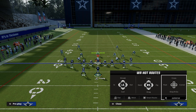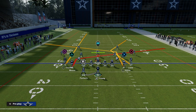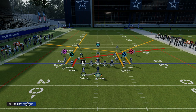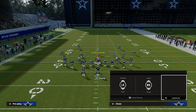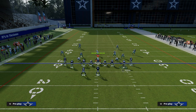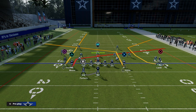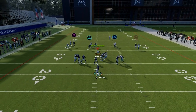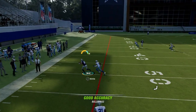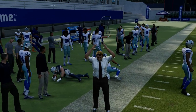They would take their tight end and put him on a post. They would take their slot and put him on a slant, and then they would have a clear-out — maybe this guy on a corner, or on this little angled corner route. You could even motion this guy out and put him on a C route. The basic concept, if you reduce it down to the most simple form, is the shallow cross concept. The core is the two-man game between the slant and the post combo.